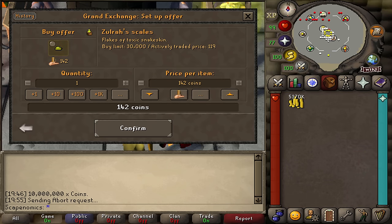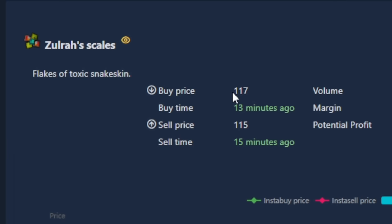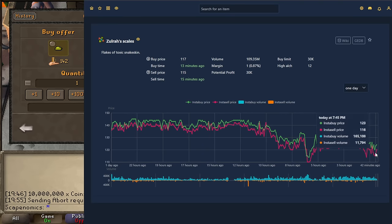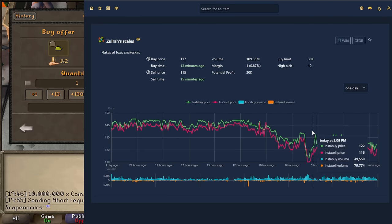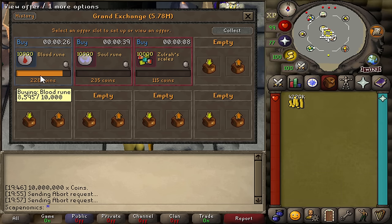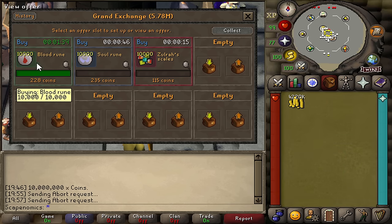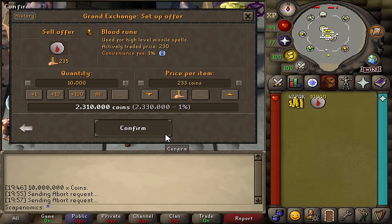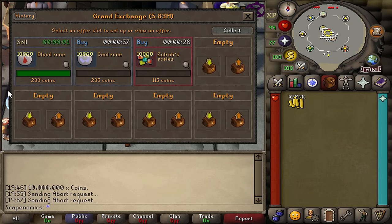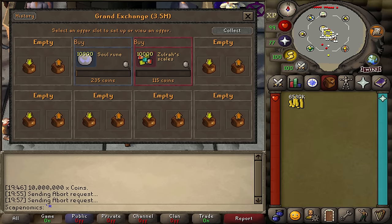Another flip I want to list is the Zulwur scales, which are looking like they have a pretty good graph right now. The active margin is 115 to 117, which is a 1 GP margin including tax. From the graphs alone, I think we should be able to buy them for 115 but sell them around 120, giving us a 4 GP margin for every single Zulwur scale we flip. It's only been a couple of minutes and we already have a bunch of blood runes bought. We'll turn around and sell these for 233 to 234 GP — we'll do 233 to keep it safe. And just like that, they basically instantly sold because the market is very hot right now. If that happens, just take the profits and walk away happy. From the blood runes alone, we made about a 30K profit, which is not bad considering how quick that was.